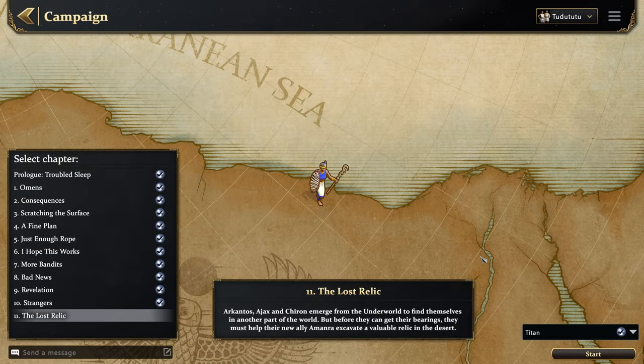Hello everybody and welcome back for another mission of Age of Mythology Retold. Today we are going for mission 11. In last episode, if you haven't seen it, you can click on the card above and you will see all the rest of the episodes I uploaded. We are starting with Egypt now, and Egypt is my favorite one, so let's jump into it. What's most exciting — I don't remember anything, so that's great.